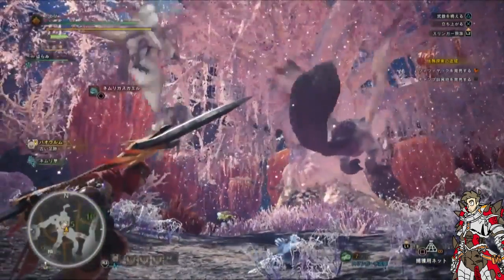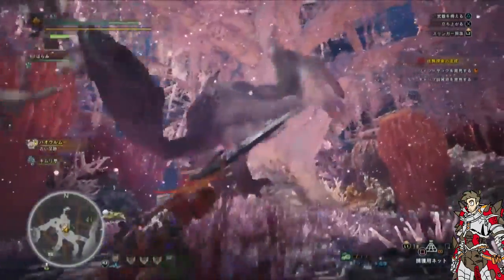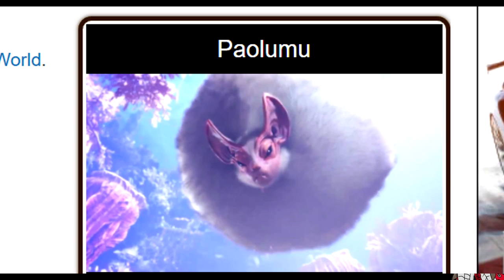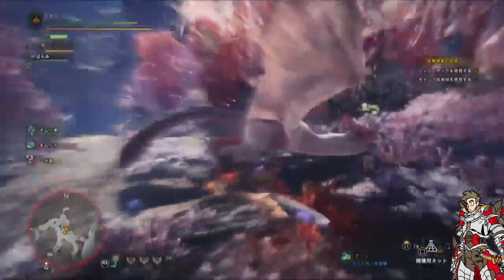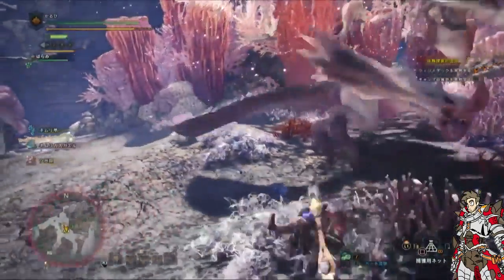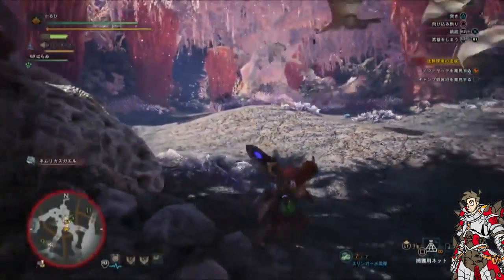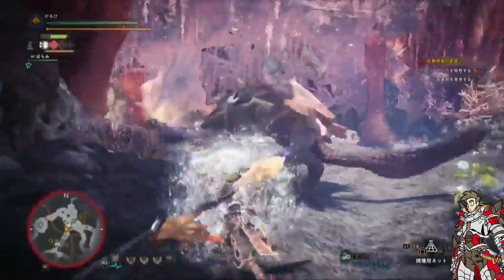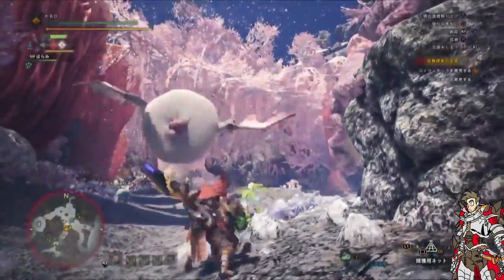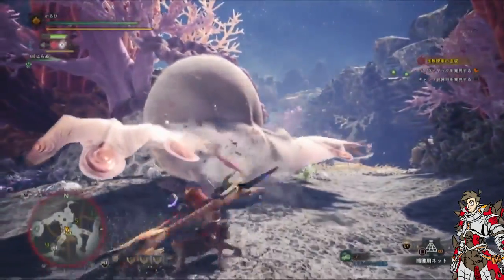Now we get to see another new monster that was kind of the butt of some jokes on the internet for a while. It's this little fluffy guy called Poluumu. I actually kind of like his name, honestly — it's like a dumb raptor name. This guy's got a fun little gimmick though: it can blow air up into its throat, gather it up, and use it to float. And possibly shoot compressed air — it's kind of hard to tell in the video. It can also obscure its body, making it hard to see what it's going to do sometimes. It also uses it to bounce around, so you see it smash down and attack the hunter.